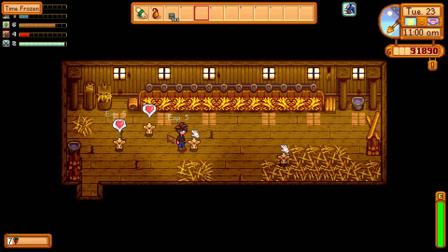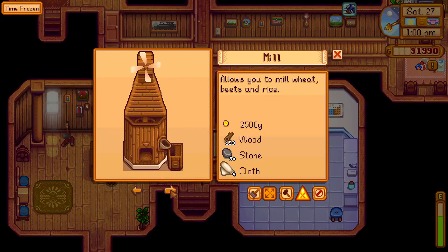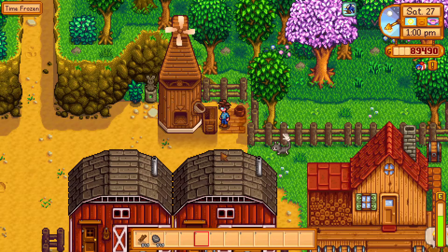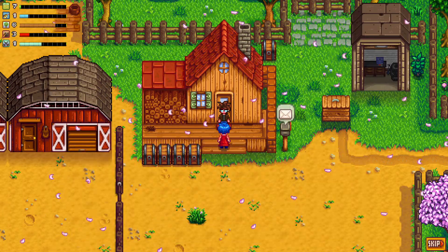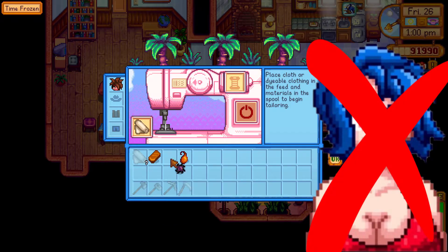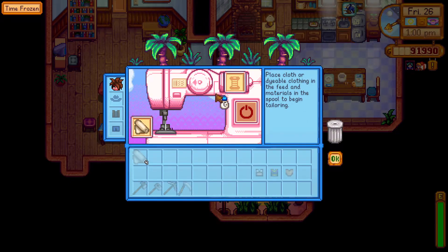If you're wondering what even is the point of cloth and why you should bother making one: you can use it to craft a dress spinner to help you fish. Another use is building a bell so you can showcase those gourmet skills of yours. And probably the most favorite Stardew thing to do is making clothes of your own. After you've produced your first cloth, an event with Emily will be triggered — she offers her own sewing machine in her house. You can then use the cloth and some other items to make and dye your very own clothing.